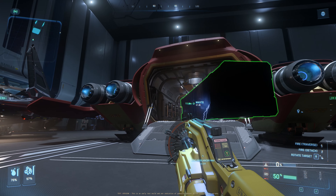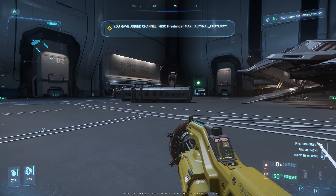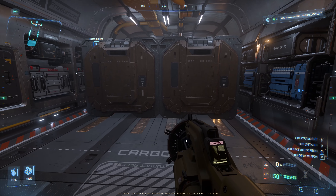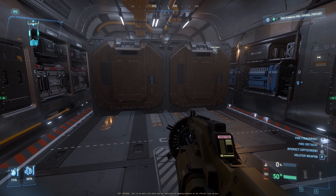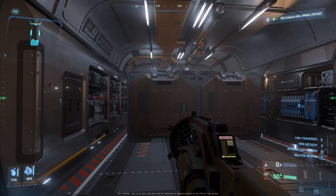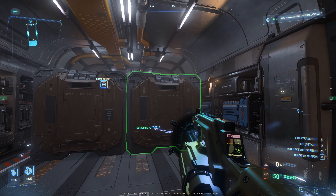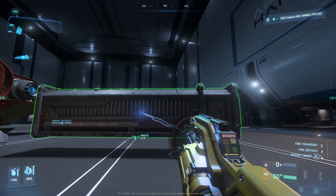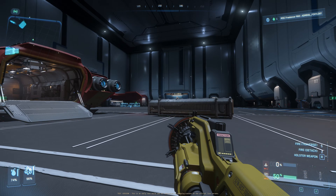Now let's try the Freelancer Max. This is 1 32 SCU, this is 2 32 SCU — snapped to the edge of the cargo grid. We still have some room, but we cannot put another 32 SCU. We can put a lot of other boxes, but not another 32 SCU. So even pushed to the limit, the Freelancer Max can only fit two 32 SCU boxes. You can put small boxes on top of these 32 SCU boxes, but I'm just testing how many 32 SCU boxes can fit. So: Clipper fits three, Freelancer Max fits two.